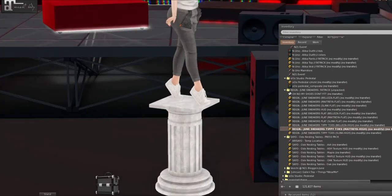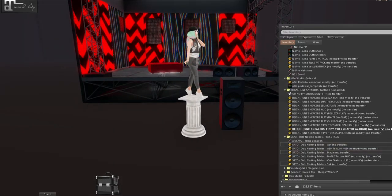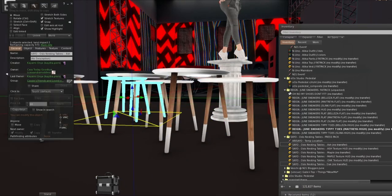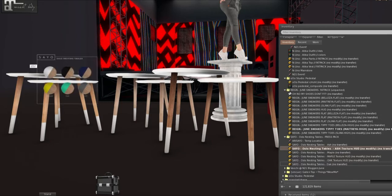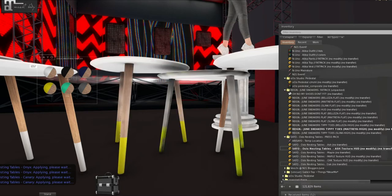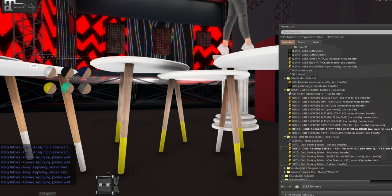We have Seyo and these are nesting tables — they come in a few different colors. We have them in ash, maple, and oak. So this is the maple, this one is ash, and this one is oak. Let's look at these HUDs. It has the different tips on here — these almost kind of make me think of like matches with how they look. I like these. It comes in six different tips: Escobar, Onyx, Navy, Canary, Teal, and Slate. I like Canary just for the name.